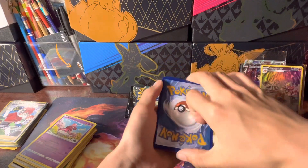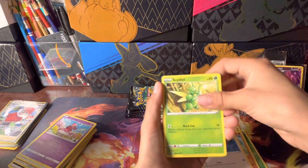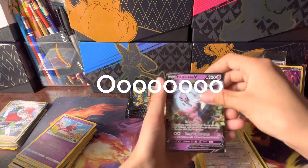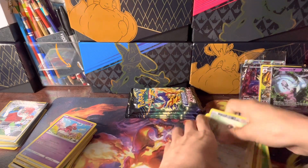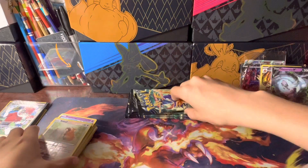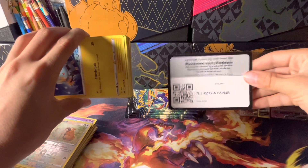Put that bad boy over there. Pack 6: Leaf, Trekking Shoes, Shaymin, Friends in Galar, Riolu, Starly, Scyther, Emolga, Yanma, Dubwool, and Hatterene V! Hatterene V — don't think I have that one. I might, but if not then I just got three brand new cards, which is a lot. Even the reverse holos matter at this point because I'm trying to get the master set — it's going to be a hard one, but I think I can do it.